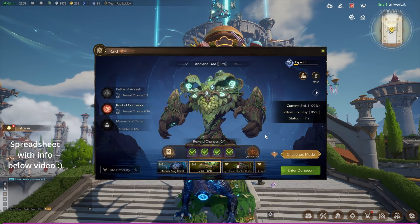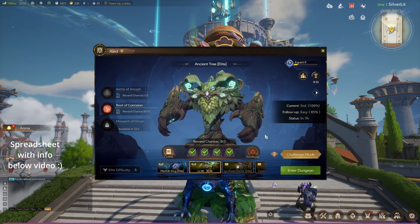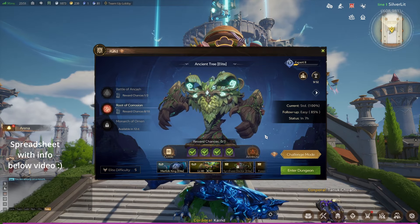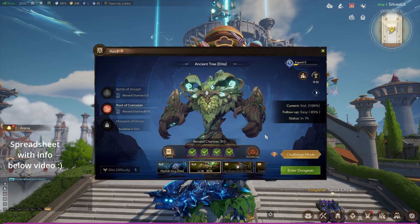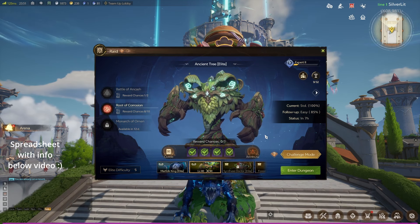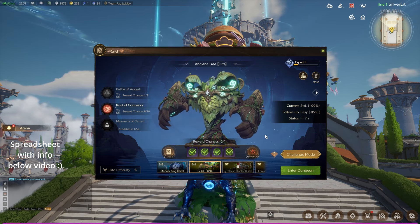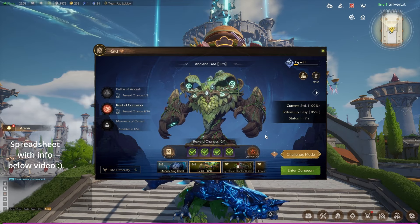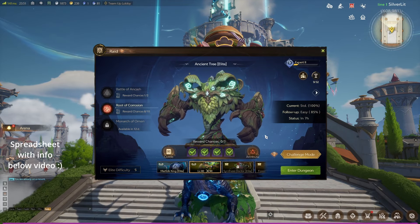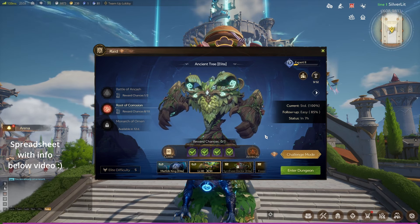This video will include everything you need, along with a description of the abilities and an explanation of how they work and what you should do to get around them. With this video's help, you really shouldn't have any problem getting through an Elite even if you're pugging it. I just really want to stress that the challenge mode for this particular boss is significantly more difficult and it's not just a DPS check, kind of like the previous raid was.